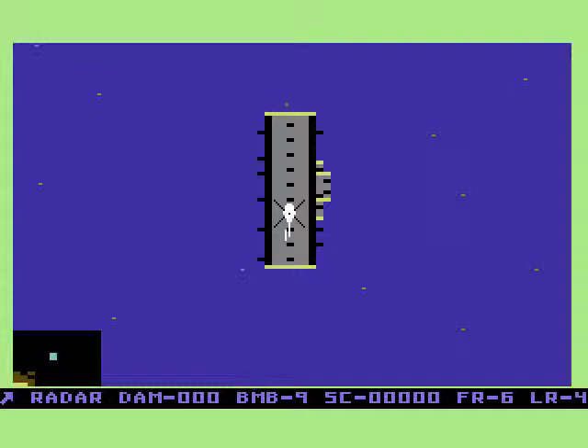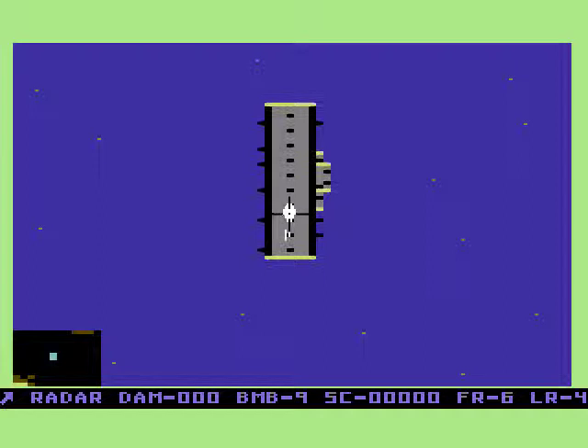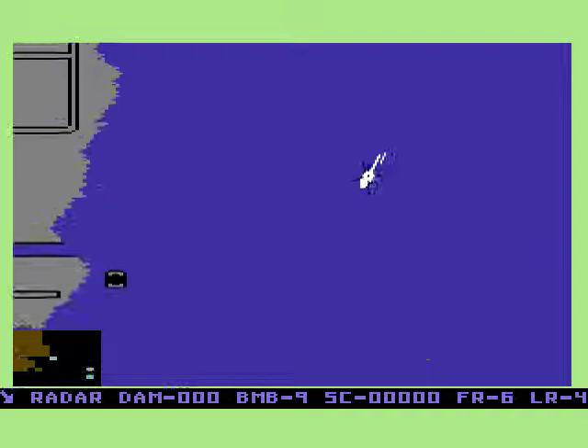Let's get started. So you start on this little carrier and you control this helicopter. Press fire to take off. You push forward to accelerate and it's left and right to rotate clockwise or anti-clockwise. Control is quite simple — it's just fire to fire normally, and hold down fire to drop a bomb.